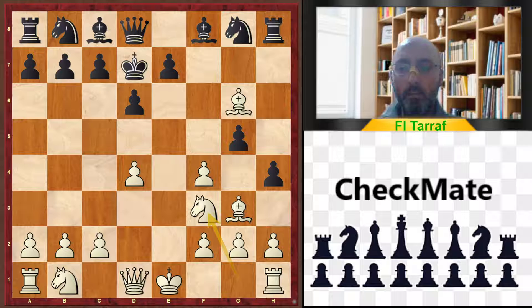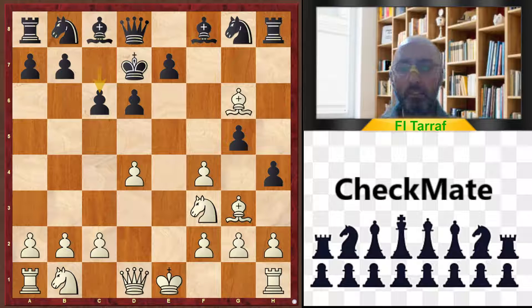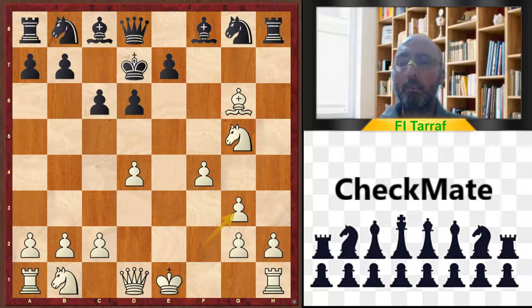In another variation with Knight f3, attacking h4 — if hxg3, that is a bad move. Knight e5 attacks the king, and if black takes with the pawn, it opens the d-file for the queen, causing big trouble and danger for black. Another variation with c6 opening the way for the king: Knight g5, hxg3, fxg3, and white has more than enough advantage for the sacrificed piece.